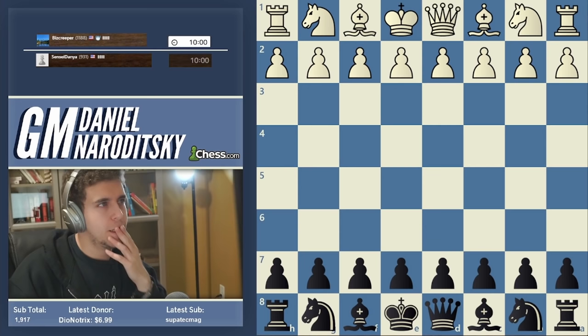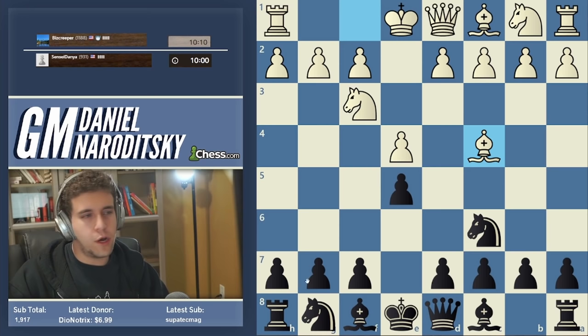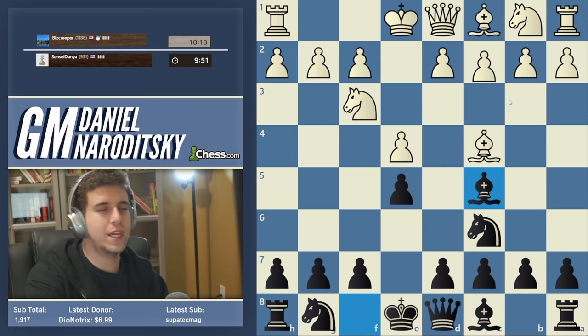We got an 1188 with black. The premise of the speedrun is that I play traditional old-school openings, nothing crazy — very solid. Italian opening. Now if you're a beginner in this rating range, there's knight f6 and bishop c5 as two main moves. Going into the fried liver is a little questionable unless you know the theory, so my recommendation is to stick with bishop c5 — there are just fewer tricky lines.